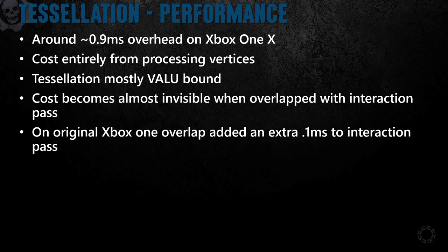And here's a separate scene in wireframe, with a left-right comparison showing how many more triangles we can crank out using our tessellation system. Our output mesh was pretty dense. On Xbox One X, this cost us around 0.9 milliseconds all things accounted for. To be clear, the cost here is purely from the vertex shader consuming the larger vertex buffers and some heavy-handed material operations. The actual act of tessellation almost became invisible when overlapped over the pre-pass — our tessellation was mostly VALU bound, whereas our pre-pass is mostly pixel rate bound. On the original Xbox, we did see it penalize the pre-pass, but only by 0.1 millisecond.